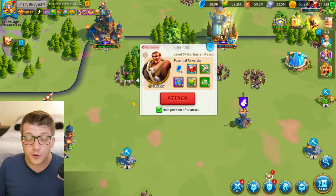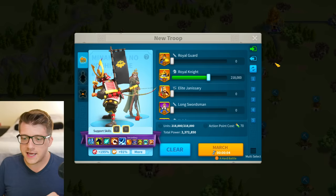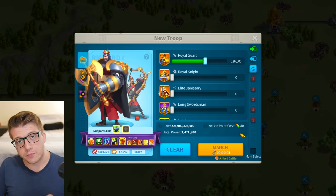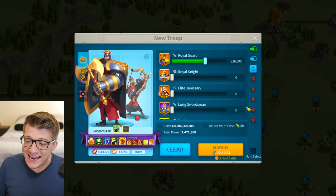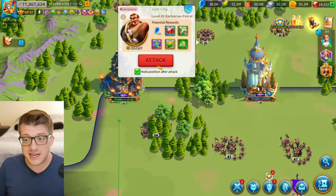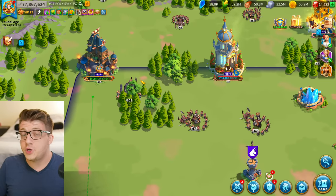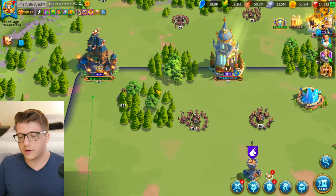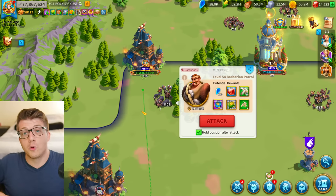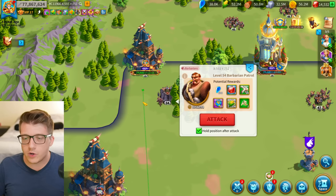Mistake number five: not chaining barbarians in the lost kingdom. Attacking a barbarian there costs much more action points — 80 AP for my Richard against a level 54 barb, versus your standard barbs. Because the AP cost is so high, you want maximum value out of every spend, which makes chaining even more important and more costly to skip than in your home kingdom.